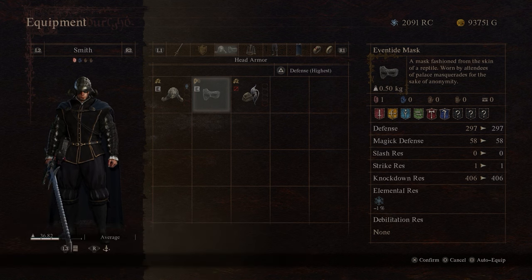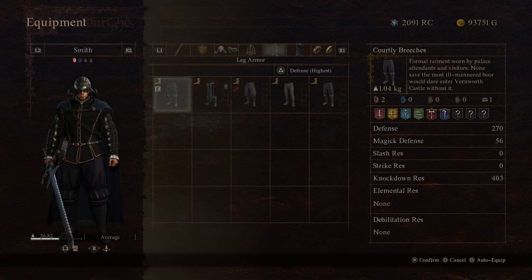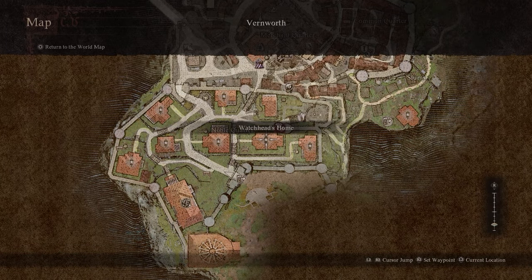The items you're looking for are the courtly breeches and the courtly tunic. There's a few sets of these and they're not just found in one place, but the quickest way to find them is just head to this location here — the Watch Head's Home.